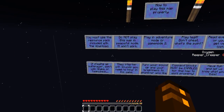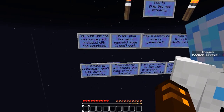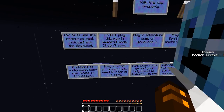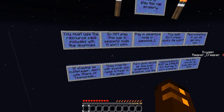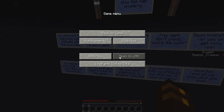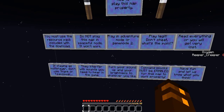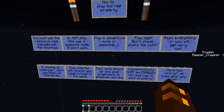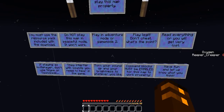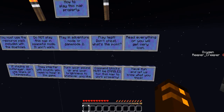Okay, how to play this map properly. You must use the resource pack included with the download. Now we both have that set up so we can both see what's going on. Do not play this map in peaceful mode - it won't work. You automatically start off in difficulty hard. This is going to be interesting. Play in adventure mode or game mode 2. Play legit. Don't cheat. What's the point?